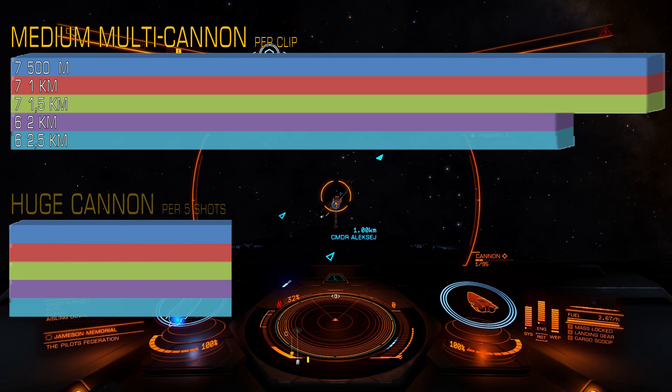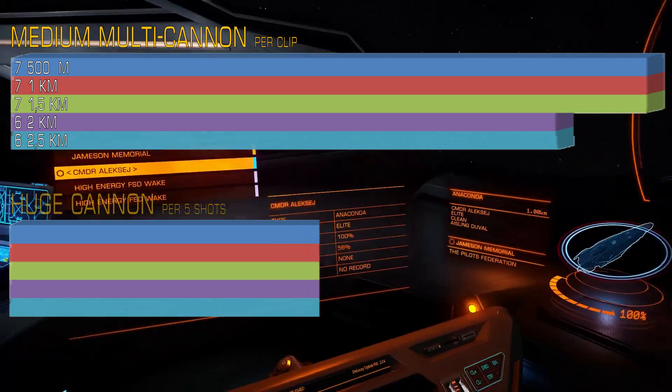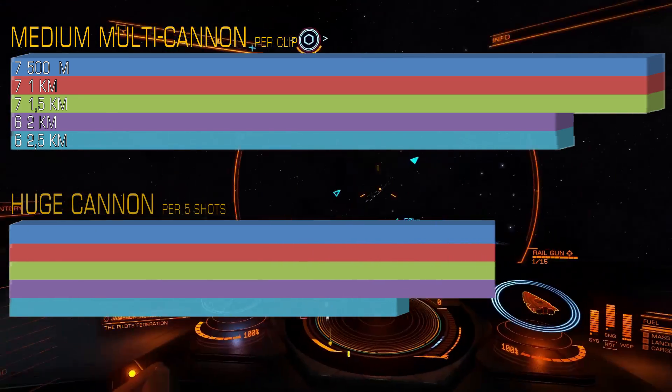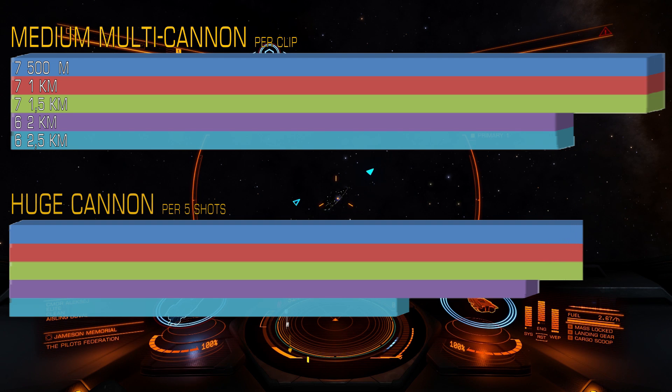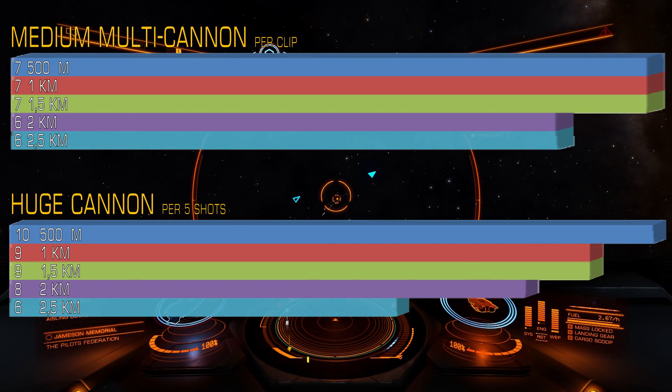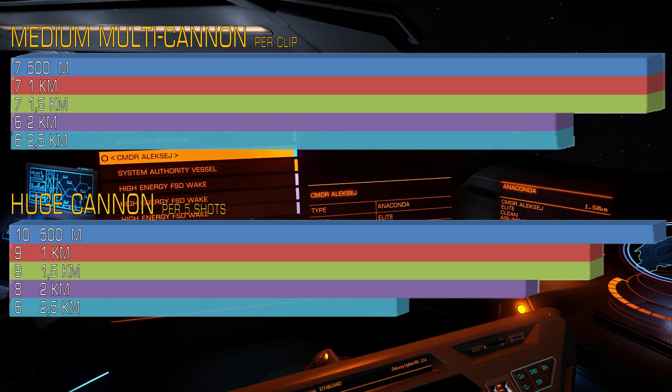The huge cannon deals 10% less at 1000m compared to 500m. The same amount of damage at 1.5km compared to 1km. Another 10–11% less at 2km compared to 1.5km. And 25% less at 2.5km compared to 2km. So in total, 40% less effective at 2.5km compared to 500m.